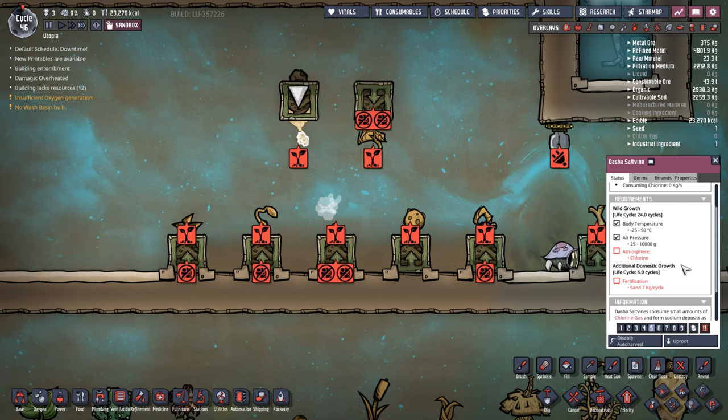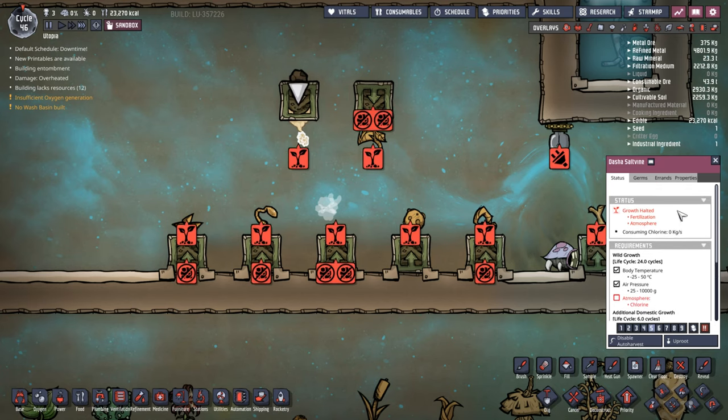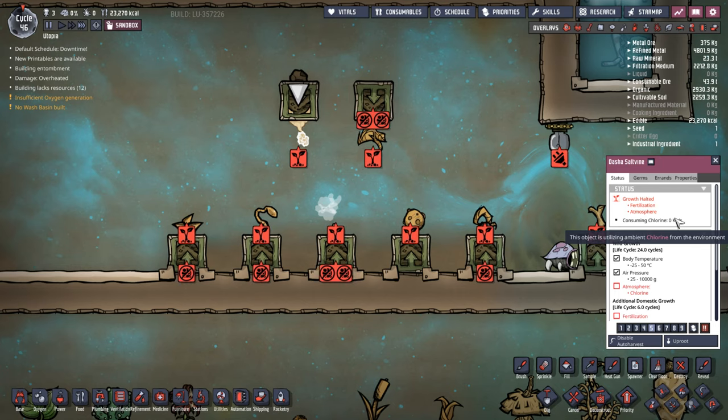We have Dash of Salt Vine, which needs to be in a chlorine atmosphere - I think it's the second plant that needs chlorine. Honestly if you're using rust deoxidizers you're going to have a lot of chlorine you can use to get the Dash of Salt Vines running. It will actually consume the chlorine every single cycle.